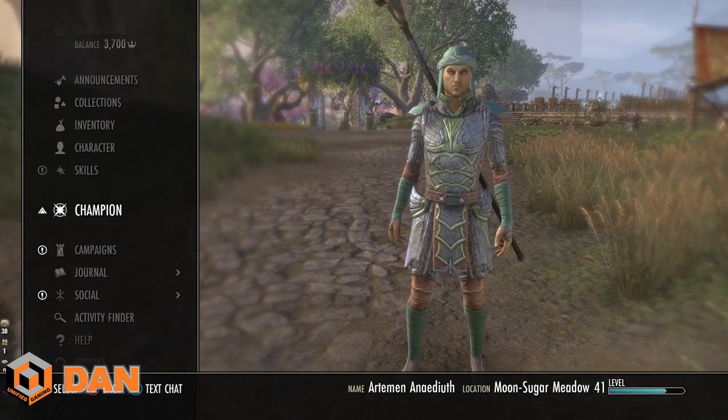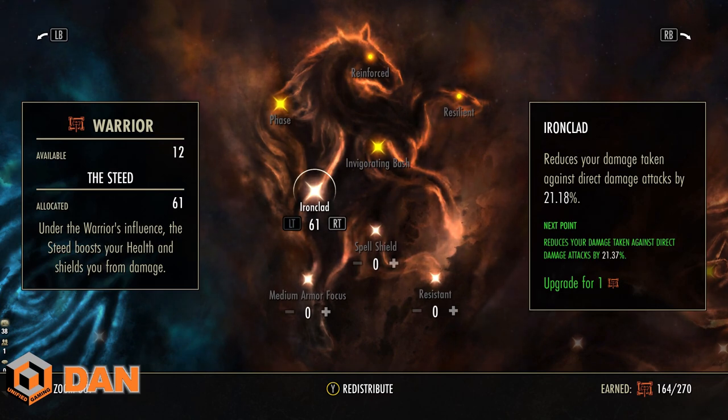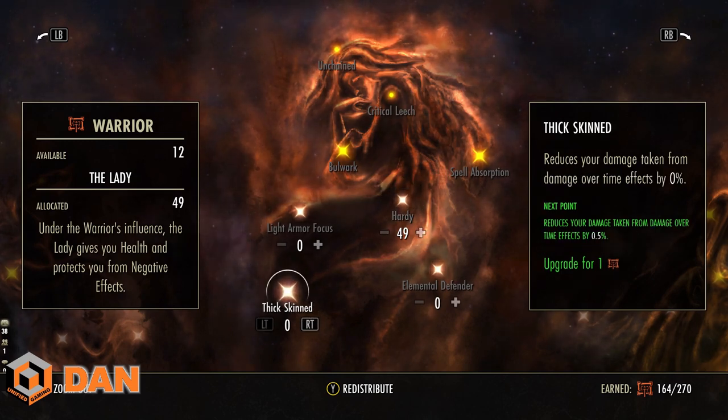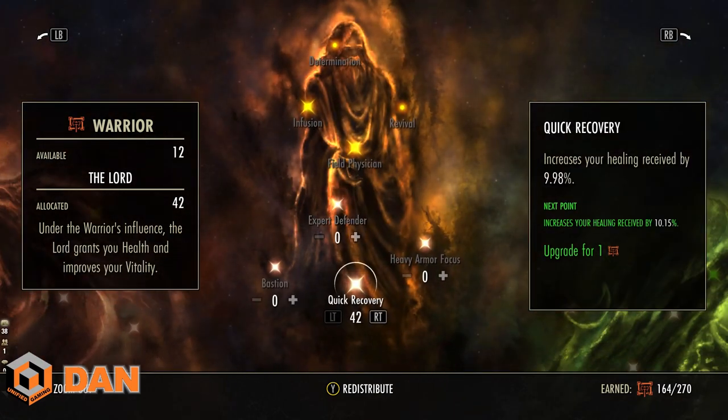Now let's talk about Champion Points. For the red CP in PvE, most mobs do direct damage attacks in both dungeons and overworld. The jump point for Ironclad is 56, with 66 also being a good target. Most PvE mobs are coded to do physical damage even if it looks like magic damage, so having Ironclad and Hardy reduces a lot of that damage. You rarely need Elemental Defender. Note that the display rounds down — 9.98% will display as 9% not 10%, so you need at least 10.15 to actually get 10%.